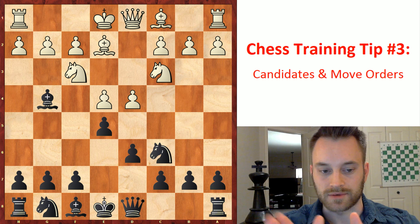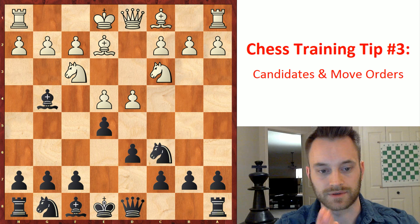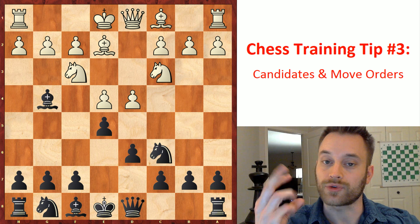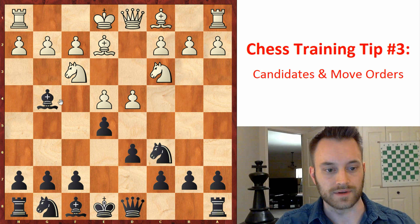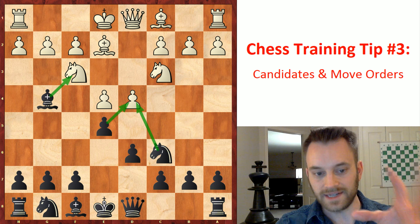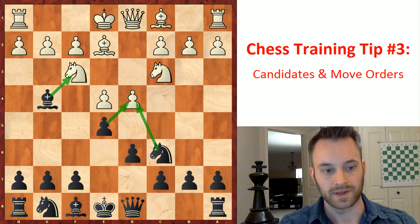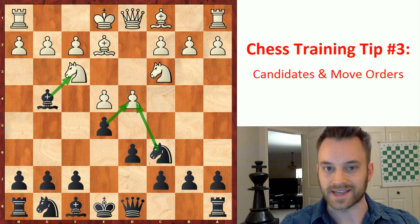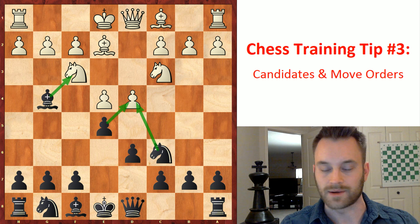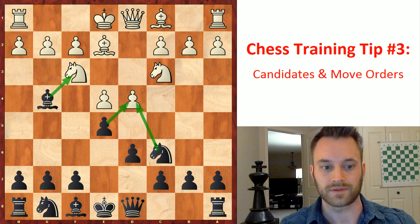Now how does that apply to this position? Black to move. Black has no checks that they can play, so we can disregard those — there are no legal checks. But there are three possible captures: bishop takes f3, e takes d4, and knight takes d4. Any decent player is going to pretty quickly identify those three captures here. They may look at other moves, but they'll look at those captures first, and probably only look at other moves if they're unsatisfied with the captures somehow. It's very important to proceed through these three captures first and identify if one of them gives us the advantage.